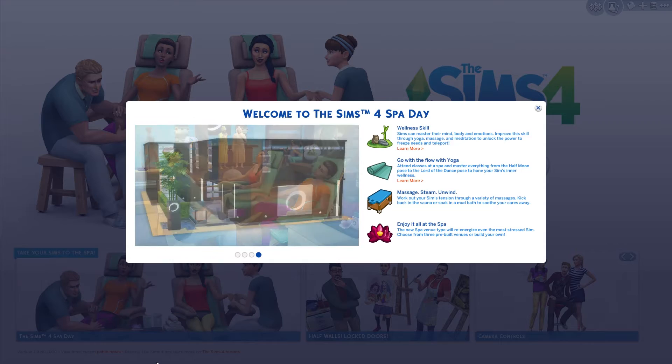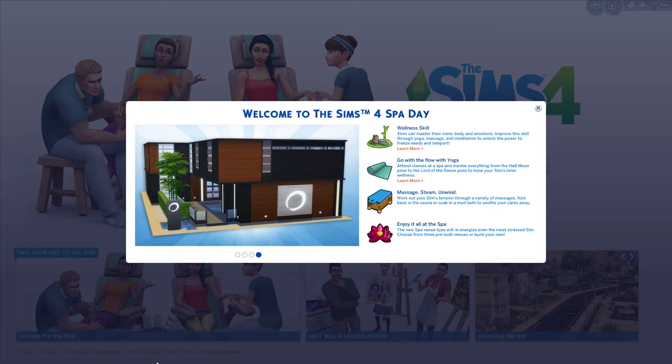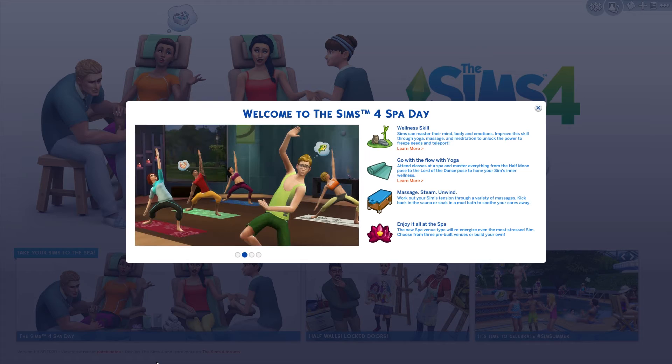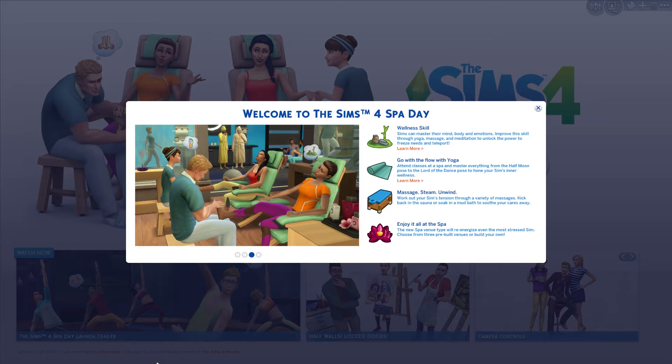Go with the flow with yoga. Attend classes at the spa and master everything from the half moon pose to the lord of dance pose to hone your sim's inner wellness. Massage, steam, unwind. Work out your sim's tension through a variety of massages. Kick back in the sauna or soak in a mud bath to suit your cares away. Enjoy it all at the spa. The new spa venue type will re-energize even the most stressed sims. Choose from pre-built venues or build your own.